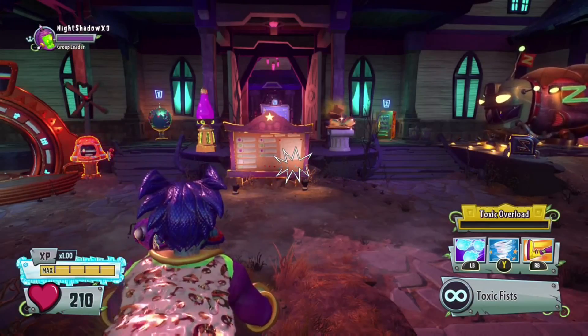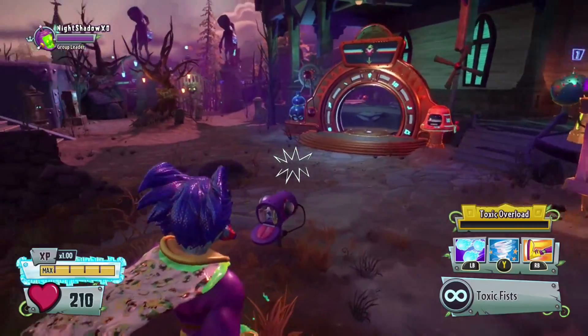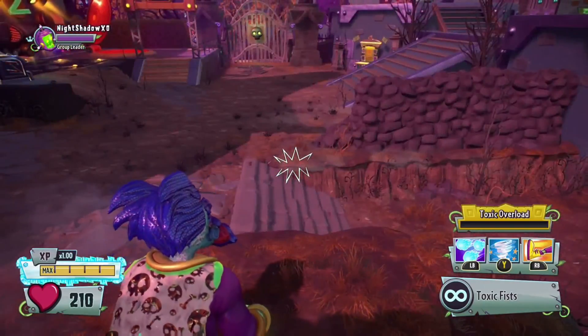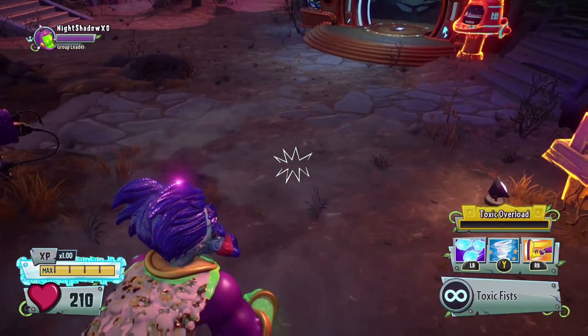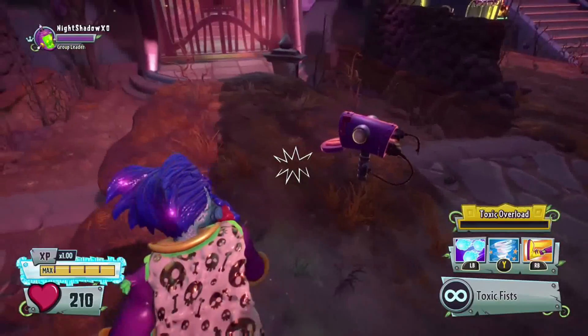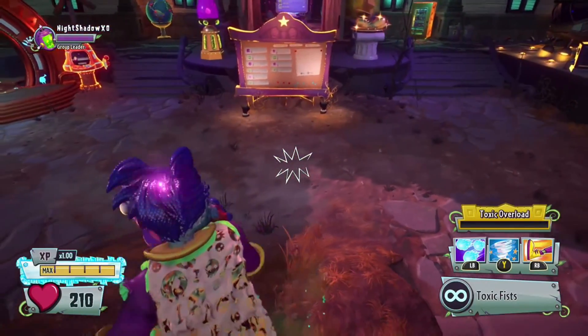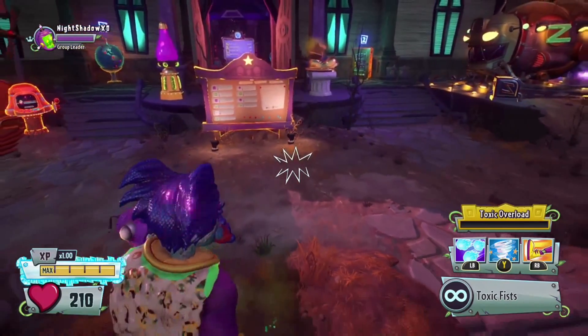Hey guys, welcome back to more Plants vs Zombies Garden Warfare 2. This is going to be the coin method today. I'm going to show you how to get 300,000 coins per hour. I grinded for 2 hours straight — if you guys want proof that I had no coins during that time, I also grinded before I did that video, testing out how to get more coins faster. So here it is.